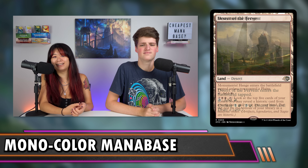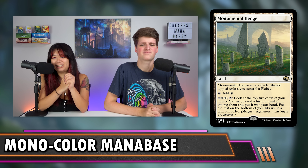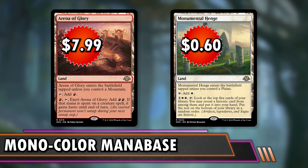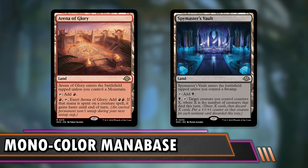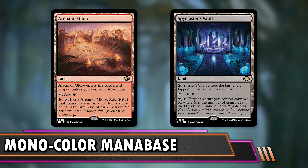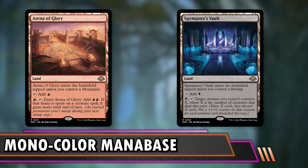Modern Horizons 3 lands are fantastic — one of our favorite sets for Commander. The cheapest is Monumental Henge at $0.60 and the most expensive is Arena of Glory at $7.99. They have cheap effects and slot in instead of basics, entering untapped if you have a land of the relevant type — Monumental Henge just needs a Plains, so it's basically a Plains with upside. Arena of Glory at $8 is seeing Modern play, so maybe skip that one, but the rest are very cheap and impactful.